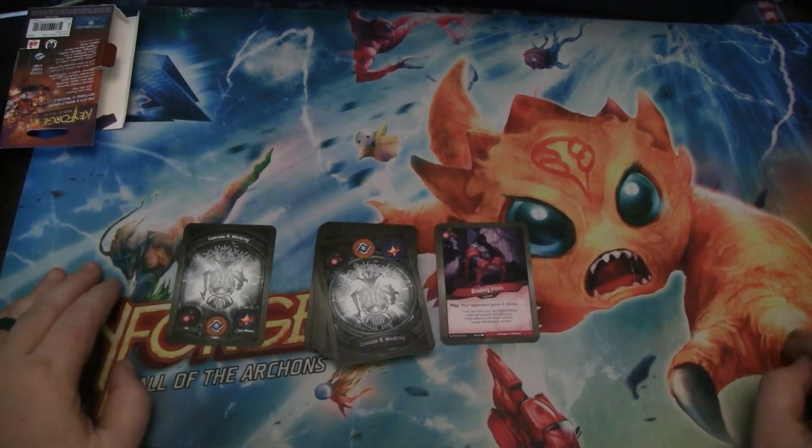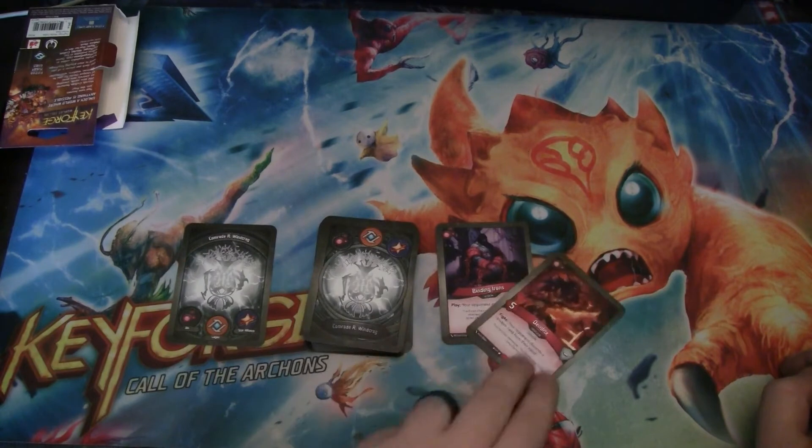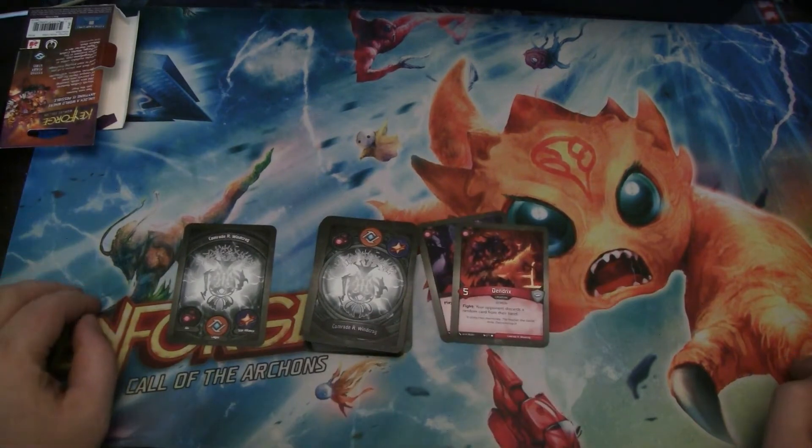Starting with Binding Irons — play it, your opponent gains three chains. Good way to swing the tempo. Then we have a Dendrix, a five-powered demon. With Fight, your opponent discards a random card from their hand.